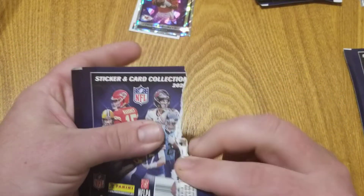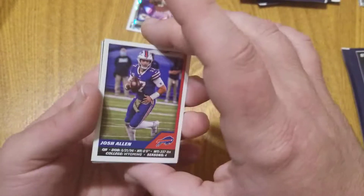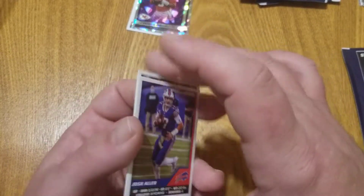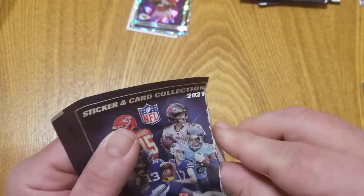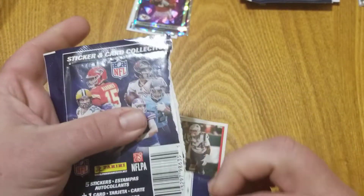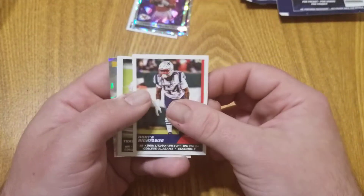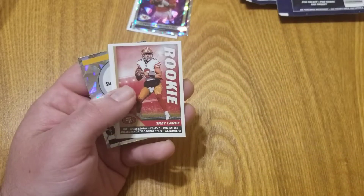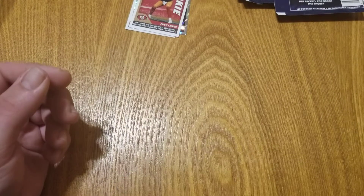I've got three packs worth of stickers to go. We have Josh Allen, Daniel Jones, Matt Ryan, and just a Bengals team hologram. Two packs left — and for once I'm going to remember to do two at a time. We've got Dante Hightower, Russell Wilson, and there's our first rookie — a pretty good one — Trey Lance! We'll put the rookie aside, and Dak Prescott. That's it for the stickers.